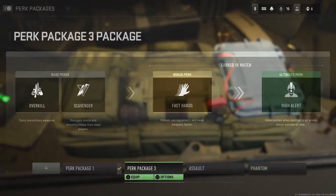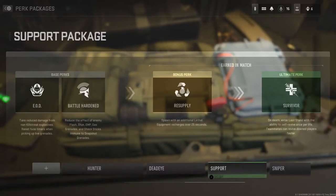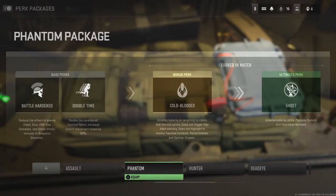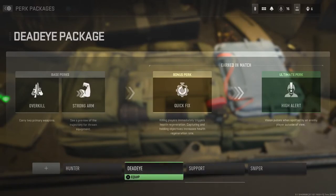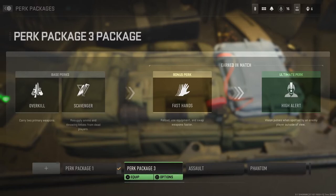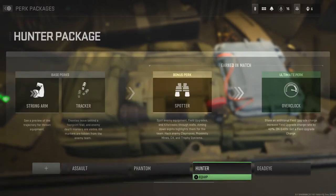You can create your own perk packages as well as having the default ones. You can have two base perks and then two you unlock through the match. I don't quite know how you actually earn them in-match — like, I always seem to get them but I don't know what the requirements are. I've not looked into that — if you know what it is, put it in the comments because anyone else wanting to know would appreciate it.